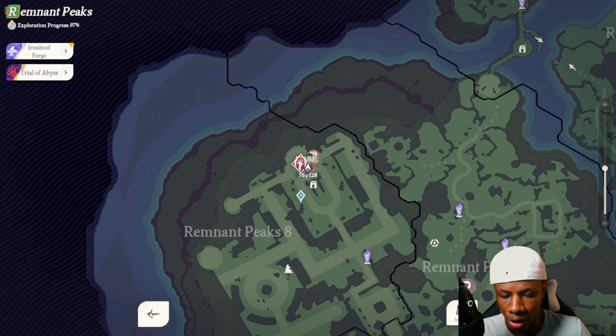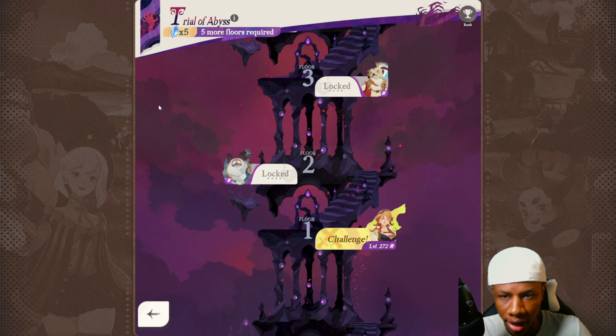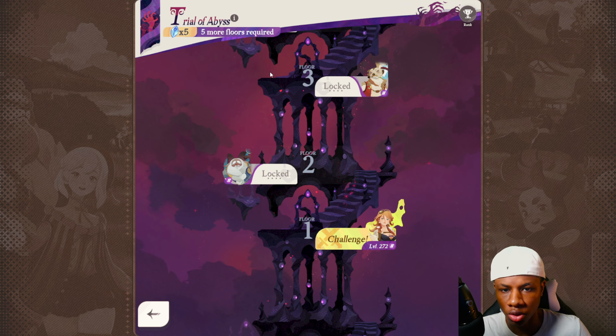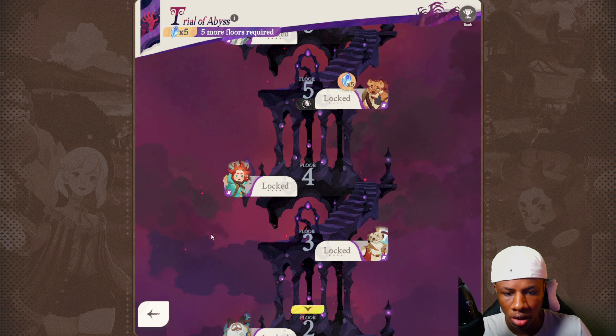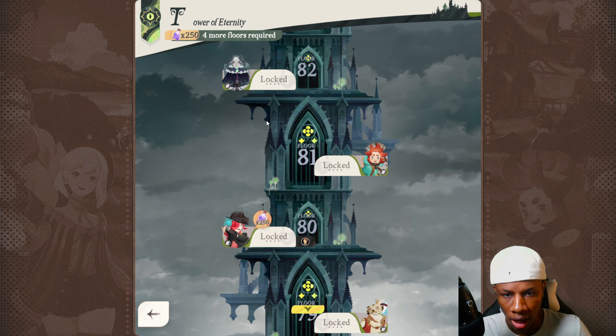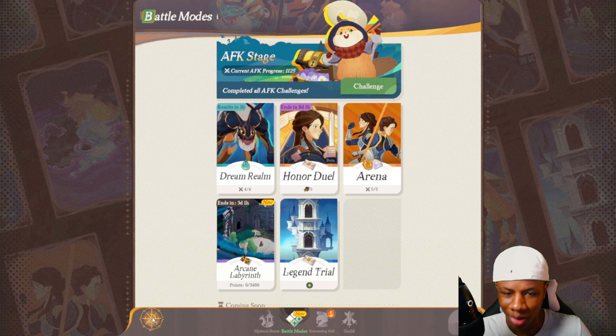Trial of Abyss is accessed after you complete all AFK stages. You can see it says if I complete five more floors I can get materials to enhance my character's exclusive equipment — basically level up their exclusive equipment if they're at Mythic Plus. It's similar to Legend Trial, which also gives resources for exclusive equipment. Trial of Abyss gives more rewards than normal AFK stages — not just summit tickets and diamonds, but also ascension materials.